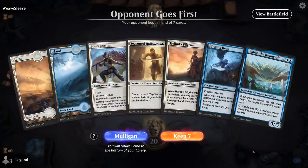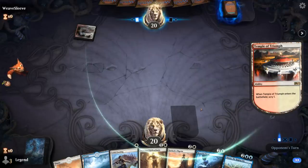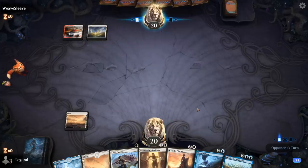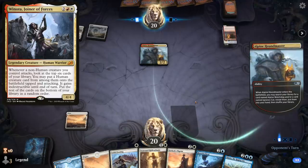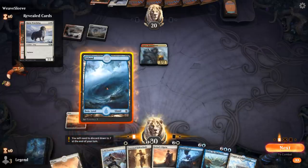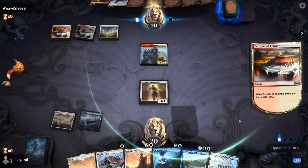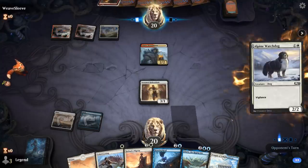We're on the draw with a solid hand — just need to draw a few lands and we're good. Got a turn-two Halloblade as a distraction. Pilgrim can search up Sentinel's Eyes and we even have Rousing Reed to fly over. Turn-two Houndmaster from the opponent, so this could be a Winota deck with a bunch of dogs. There's an argument for playing the Temple to guarantee a turn-three Heliots Pilgrim into a turn-four Karyx, but I'll just play Temple next turn.